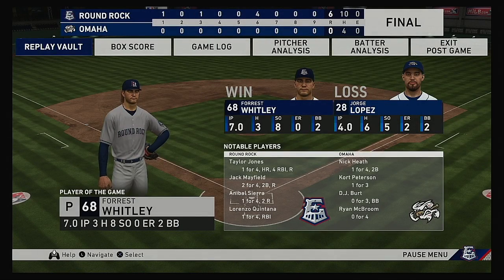Our final line score. First for the victorious Express: six runs, ten hits, no errors — they left eight men on base. For the Storm Chasers: no runs, four hits, no errors — they left six men on base. Time of the ball game: two hours and 55 minutes. Thank you for joining us here this evening. We remind you to please drive home safely.